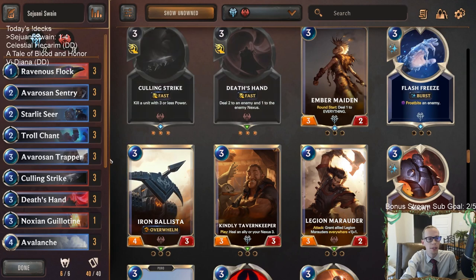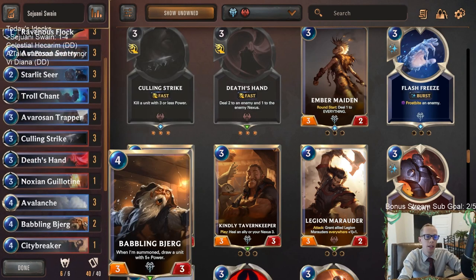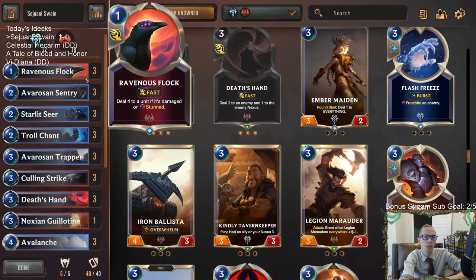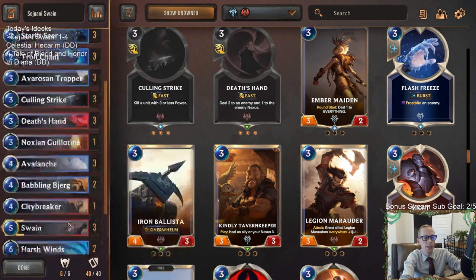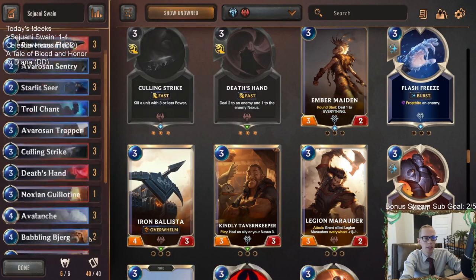We didn't have the best luck, but this isn't the best deck either. You need a little luck, you need some cards lined up — top end against control, Avalanche against aggro. Troll Chant was all right, but I missed Elixir of Iron. Ravenous Flock looked pretty poor overall, though it did kill a Vi and a Radiant Guardian a couple of times. There were a lot of times it was just stuck in hand against aggro where we couldn't cast it.